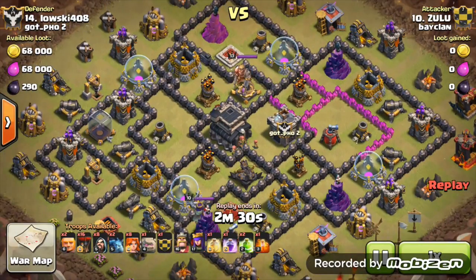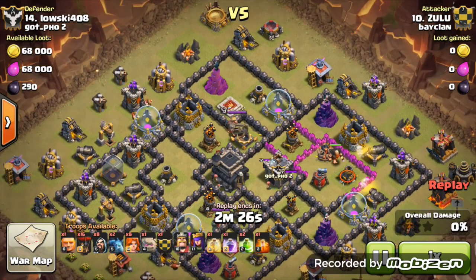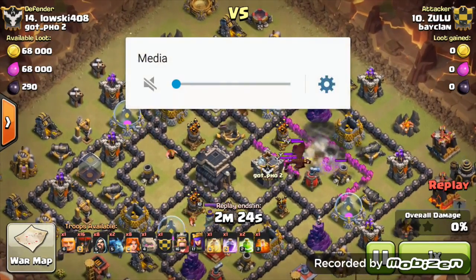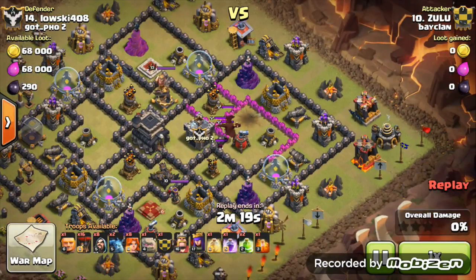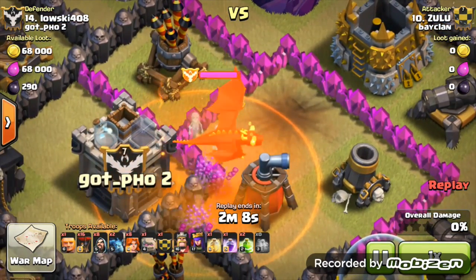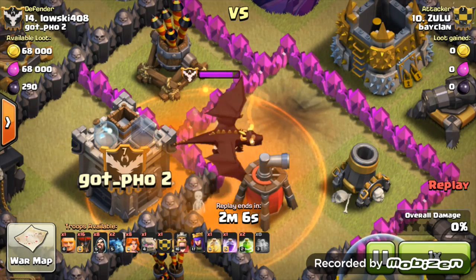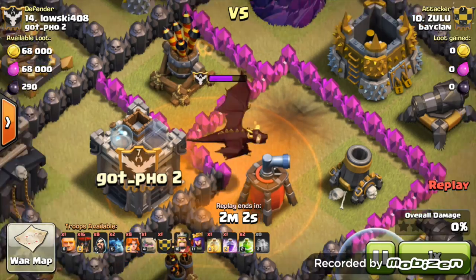We're going to take a look at some replays. Our number 10 is attacking their number 14 with a GoVaLoon strategy with 16 — wow. He's triggered the clan castle by triggering a giant bomb where there was a hole in the base, and put a poison spell down. The new poison spell does significant damage — level 3 — and as you can see, the speed is going down a lot faster over time.